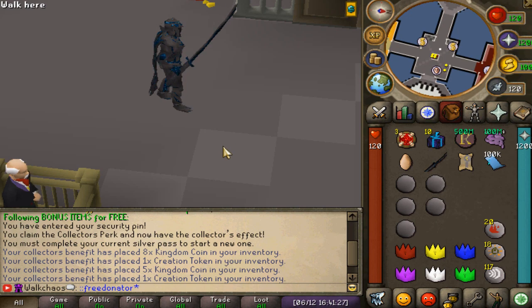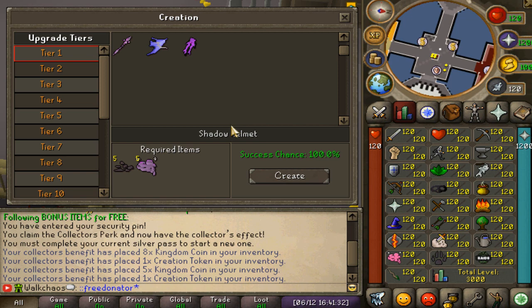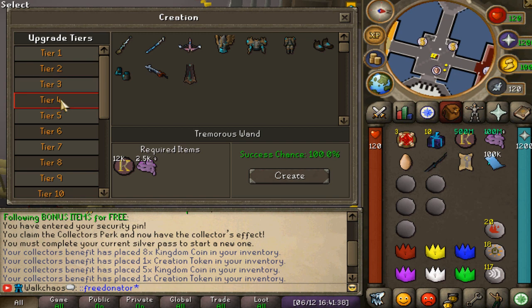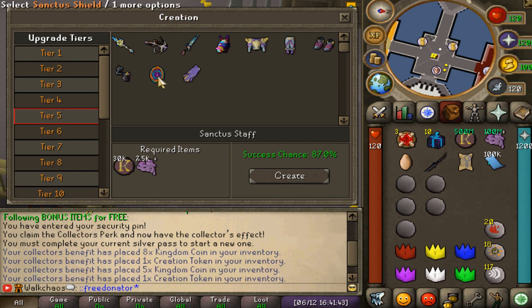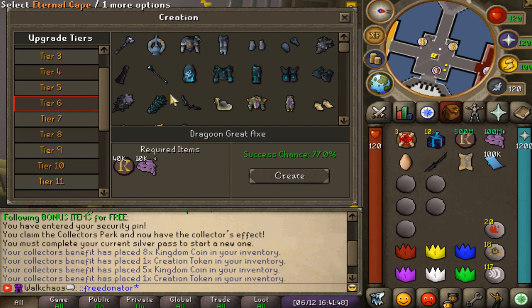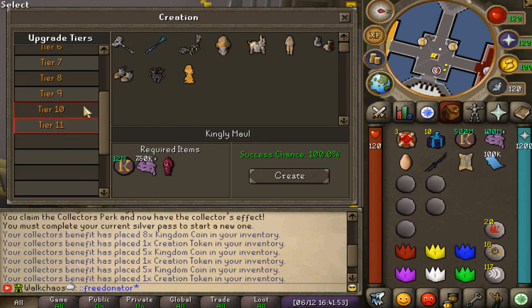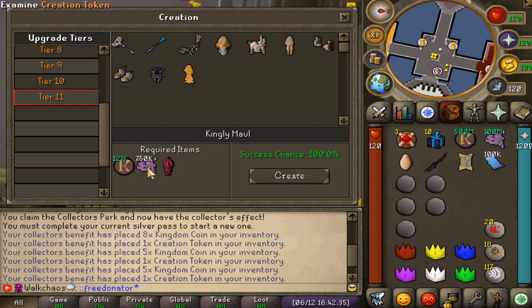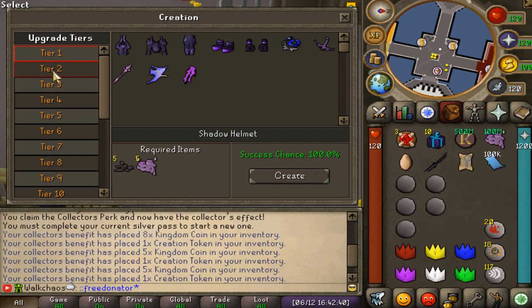You'll be able to upgrade your party hat through the creation system. You click on it, you open this interface, and you can see all the different tiers you'll be able to upgrade. Click on the item you'd like to upgrade, and you'll see the required items. There's also a success rate shown on the right-hand side. So far I see pretty high success rates all the way to tier 11 — absolutely beautiful. One of the most important things here are the creation tokens, which you can click and open as well.